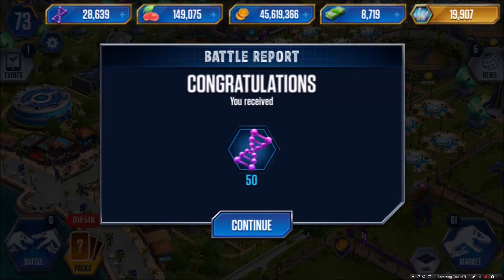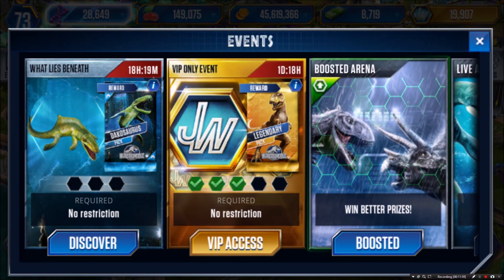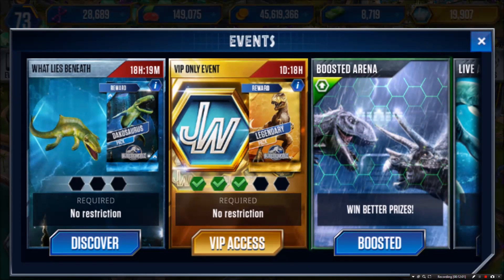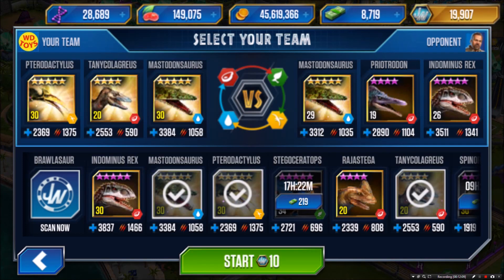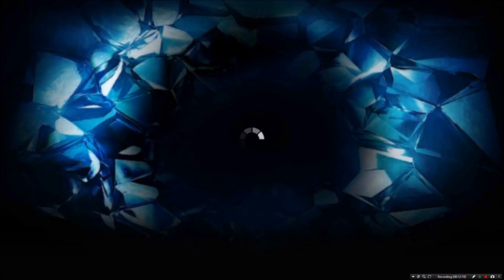From what I've seen, Ludia is going to be bringing a huge snake boss pretty soon, which is going to be awesome. I was also not able to get a mammoth yet, so I'm looking forward to that. For battle number four, I went with my level 30 Pterodactylist, the Tanicolagrius at level 20, and the Mesdontosaurus at level 30.